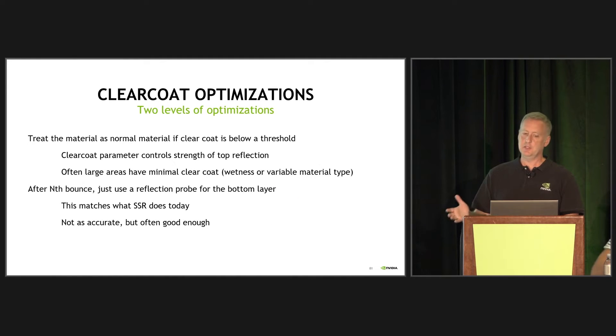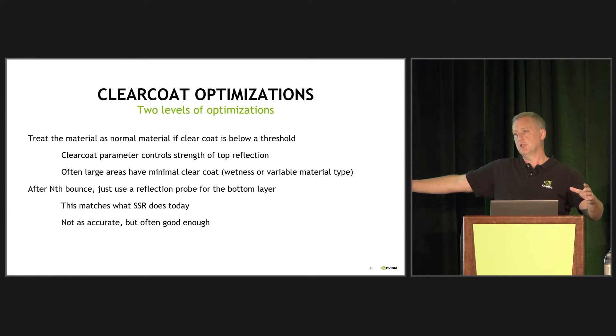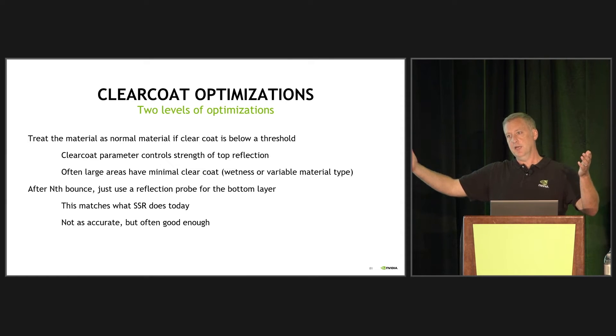The Clearcoat optimization comes in two layers. First, treat the material as a normal material — not a Clearcoat material — if the Clearcoat value is below a threshold. Artists are often merging multiple materials where part is really Clearcoat and part is not. If the Clearcoat has less than a 2% effect on the material, you're not going to be able to see it, so just fall back to the under layer and you'll get exactly what you want. This deals with variable wetness scenarios, like a wet patch on concrete — you don't want to shoot two rays for the entire concrete slab.